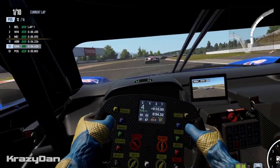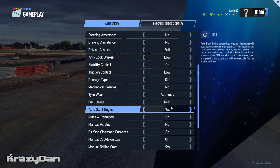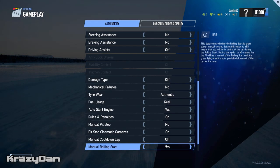Even still, Project Cars 2 comes with a solid physics model, much improved over its predecessor Project Cars 1, and as with any typical racing title you can turn off the assists that are built into the game to make it more difficult.